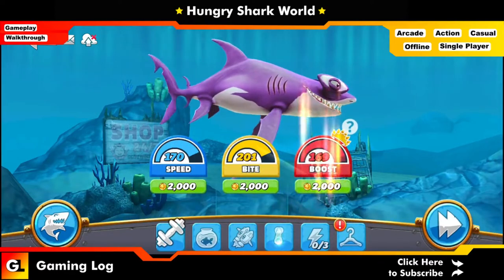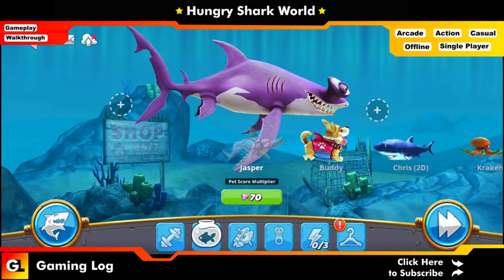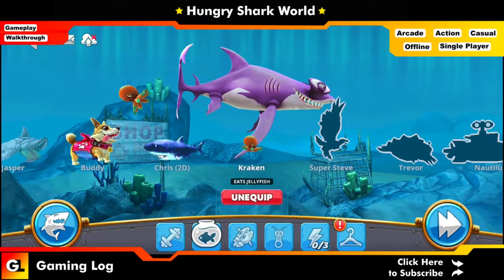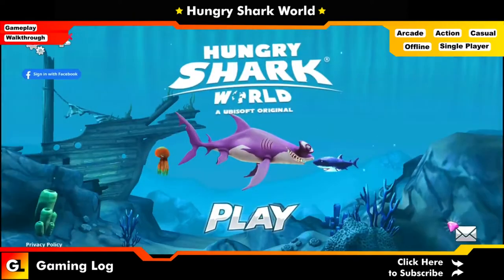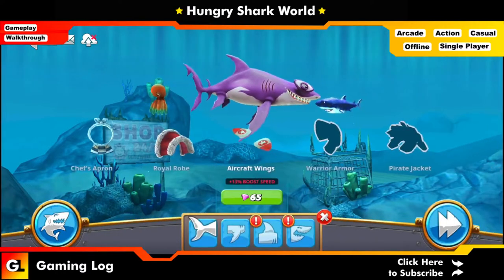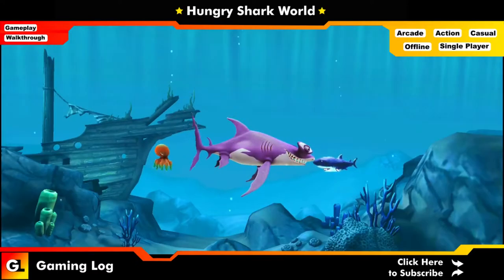I'm also going to add in a few pets — a Kraken and Chris. We have these two pets available right now. If you're having any artifacts, you can add those too — such as the HFF Run Royal Robe. Likewise, if you have anything like these, you could add them to your shark.